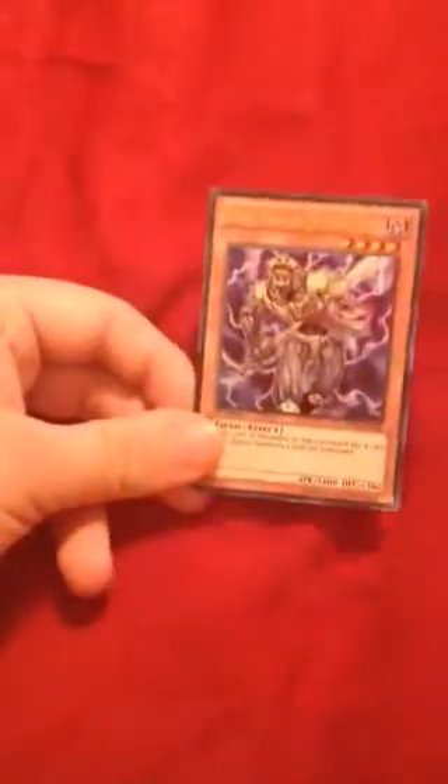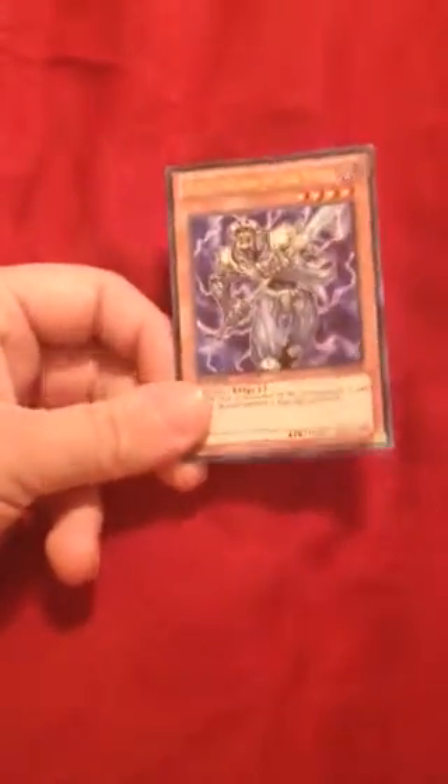Next up, 3 Broww — your bread and butter as well. You draw a card when it's discarded, or if your opponent discards it. 1 Ceruli — just 1, because if you run 2 it's going to clog, but it's a good target for The Gates of Dark World. So you use Gates to special summon Grapha, and once it's useless, you play Lore.